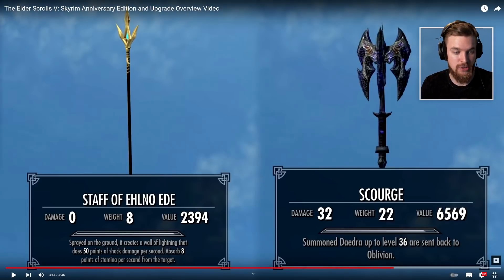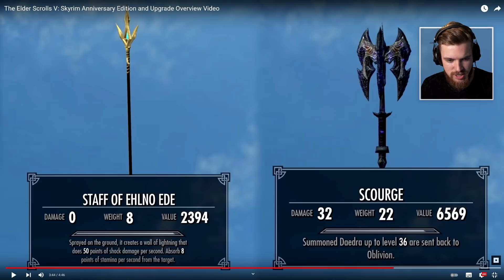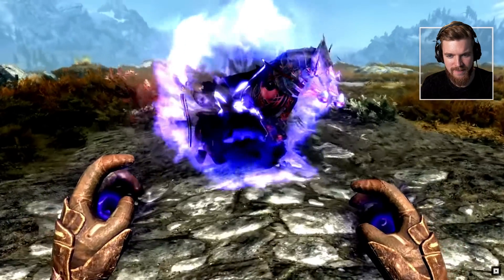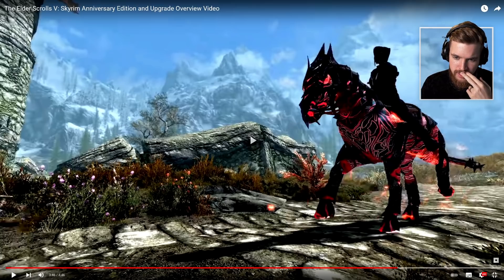We also get a look at new weapons — a staff that, when sprayed on the ground, creates a wall of lightning that does 50 points of shock damage per second and absorbs 8 points of stamina per second from the target. It's not actually a new effect, but the staff is new — it's like an Ayleid-looking staff. There's also a huge mace that can summon Daedra up to level 36 and send them back to Oblivion — worth 6,000 gold. And even a conjurable Daedric horse, which looks incredibly good — they've done a really good job on it.